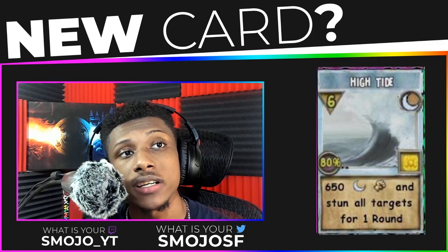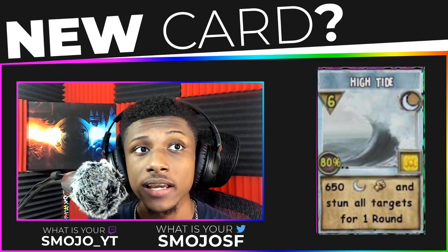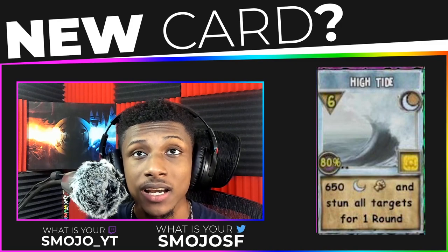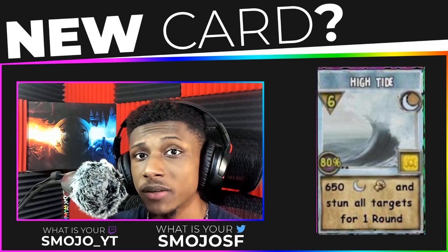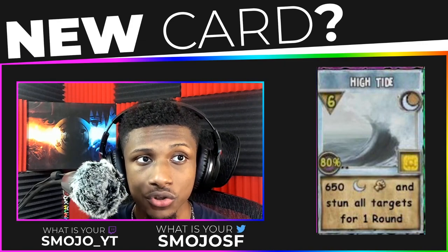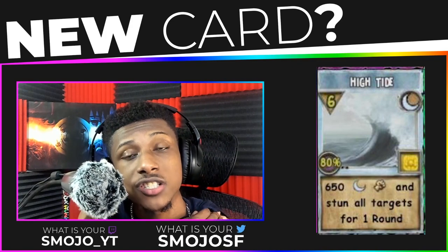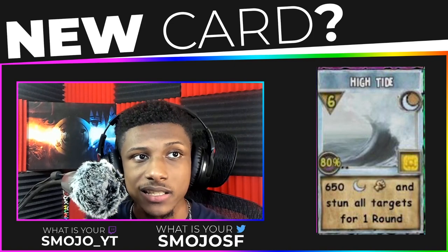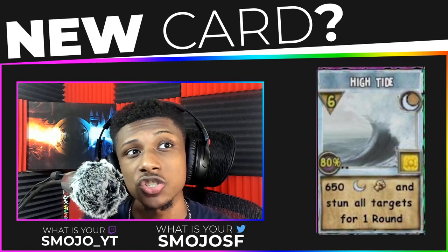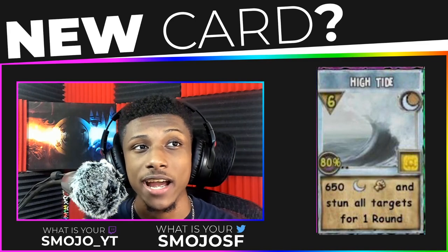Right off the bat I can already tell you this card is low-key unbalanced. The reason why is: for one, it is a school that you can't use power pips on, so you're literally going to have to wait. Let's say you start the round off with three pips — you're going to wait three more rounds to do 650 damage, and then it stuns all targets for one round. We can compare this card to Stormlord, because this basically does the exact same thing — Stormlord hits all the targets and stuns them for one round. It's basically a Stormlord but for moon school.